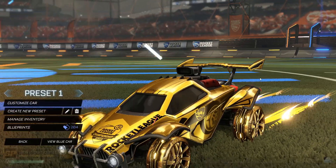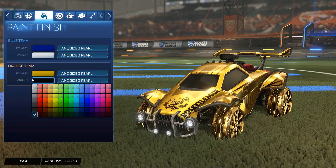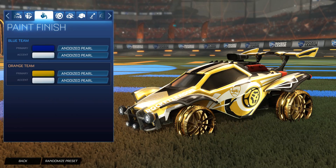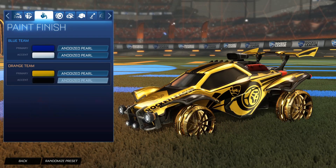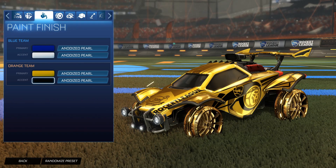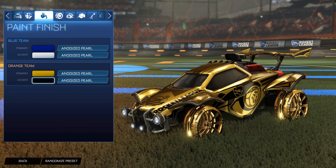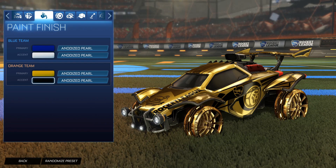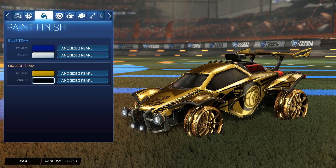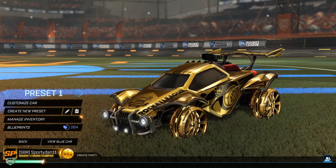For the trail we have the Hacksworth 2 unpainted for both sides to keep it a little bit gold-themed. This is the car design for the episode to match the player banner. You can do white as the accent and put on the Octane RLCS painted black if you want, but I really like the accent color as black with the unpainted Octane RLCS. For Bacchus Mod, we have the primary as the hex code shown on screen, and the accent is just black - it's a little bit darker. I tried to get it as close as possible to the original.